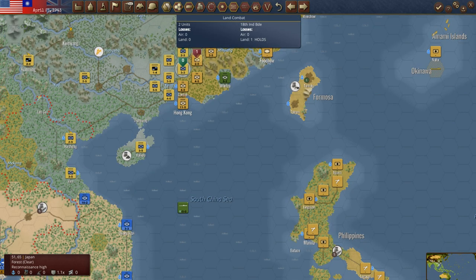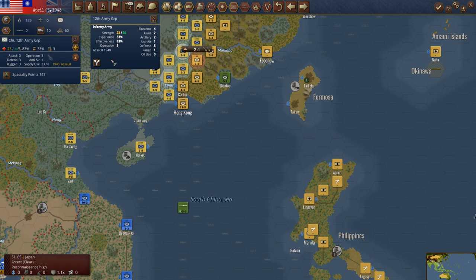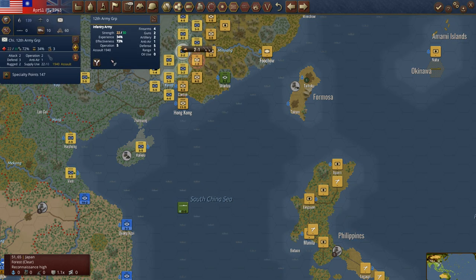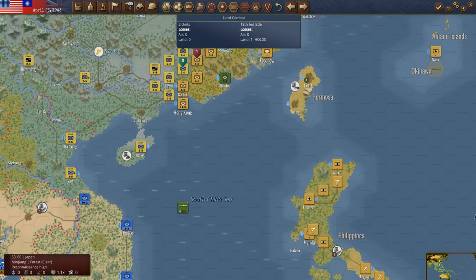That is two to one — I'd love to knock him back there and take that hex. Let's try it again. He took one more in loss — now it's down to one to one. I could shift these two. It's 23 vs 25. He's holding again — we took one land loss that time, still two to one. He took one. We're just beating the crud out of each other out here. He took another one — we've really gotten his effectiveness down.